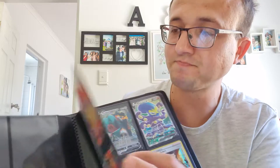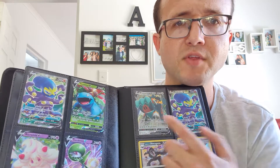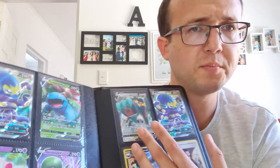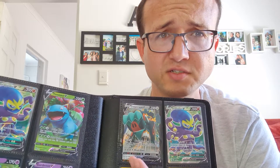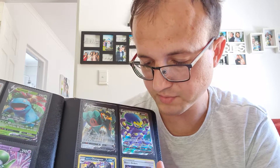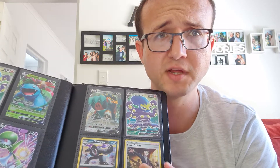I've got two Cramorant V, a Venusaur V, a Gardevoir V, and an Inteleon V. The Copperajah V is actually from a Rebel Clash box I bought from local store stock — nothing good there. I've got Galarian Obstagoon and Boss's Orders from Rebel Clash. I'm actually keeping those for someone but they haven't paid me yet, so they're still in my file for now.